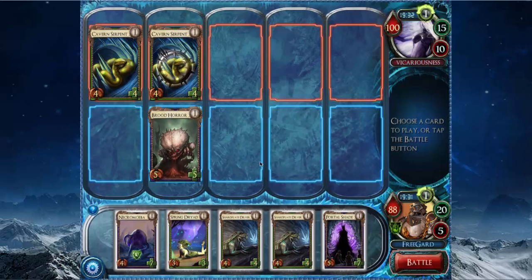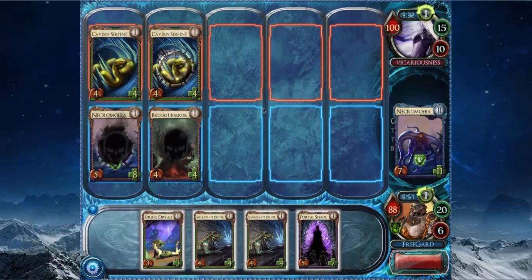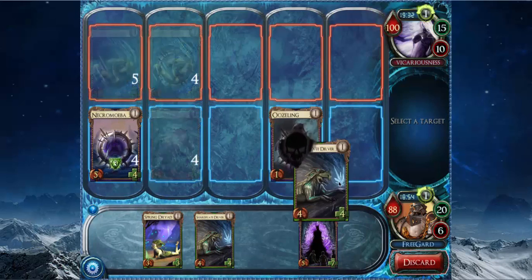I think the play is to play Necromiva in front of the Cavern Serpent — make it a 5-8 — let combat happen so my Brood Horror kills this creature, and then play Delver in the sideline, even though the Delver doesn't get the pump. I can't make Brood Horror a 3-3 with the Delver pump. Is Delver better than Springdread? Yeah, I think Delver's a little better than Springdread, because Springdread requires me to play multiple creatures per turn to match the Delver. So, play Necromiva, let combat happen, and play Shardplate Delver.